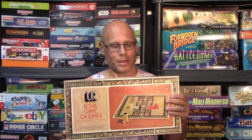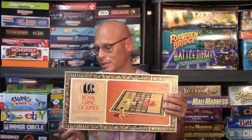And that's Ur, the Royal Game of Sumer. My final thoughts: this game is definitely a precursor to backgammon, and games like Sorry and Parcheesi also came from it. If you're looking for a simpler version of backgammon, this is a pretty cool little game. It is luck-based since you roll dice, but you do have a choice of which piece to move, and you can use strategy by doubling up pieces so your opponent gets sent back to start if they land on you.